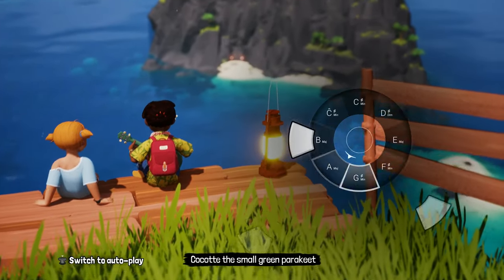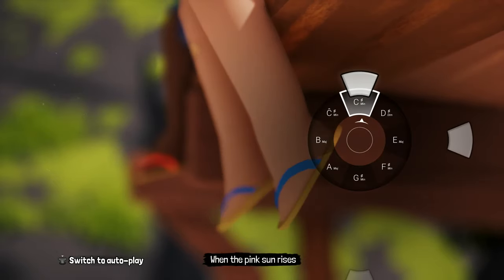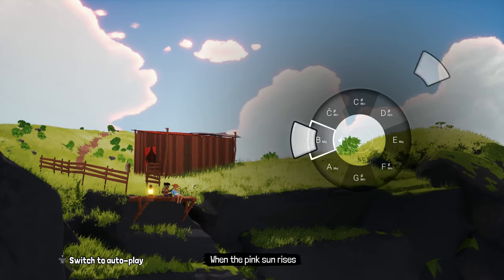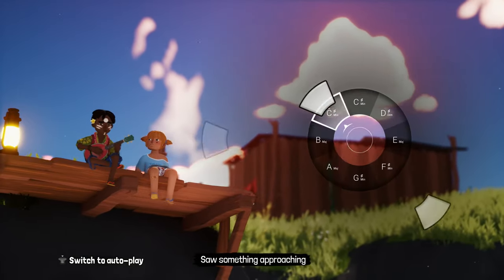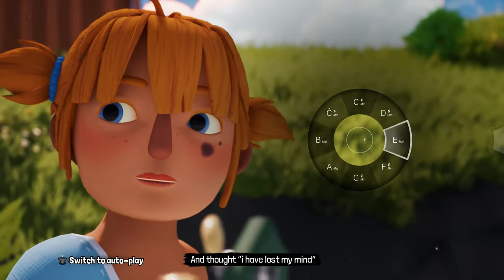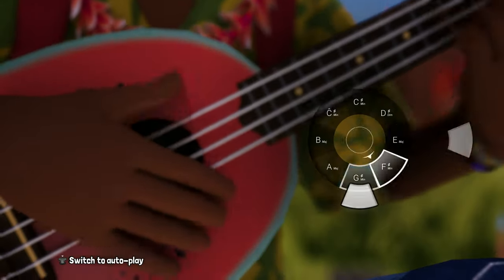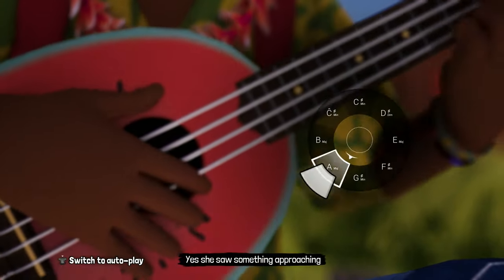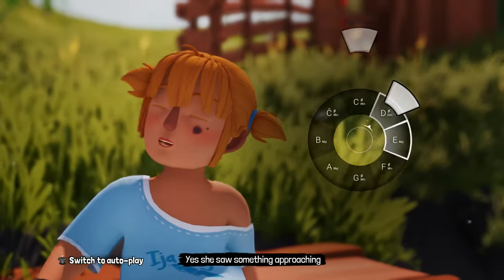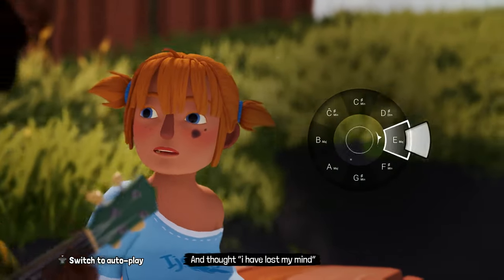Cocote, la petite perruche verte, au lever du soleil rose, il t'est arrivé quelque chose, et se dit j'ai perdu la tête. Oui, il t'est arrivé quelque chose, et se dit j'ai perdu la tête.